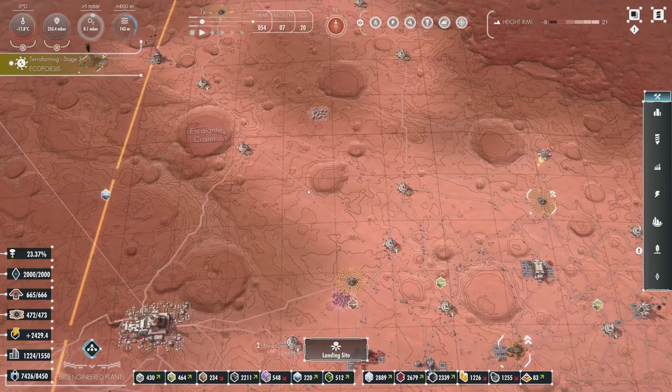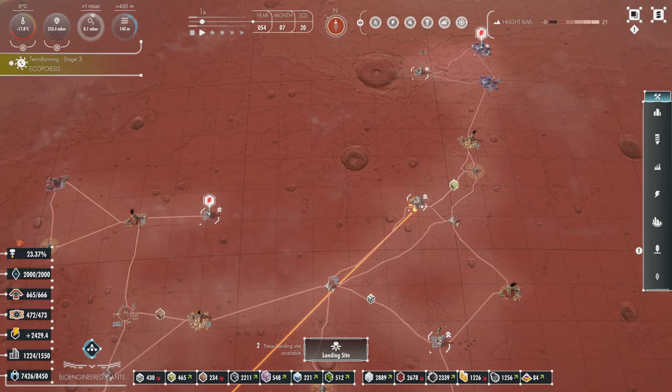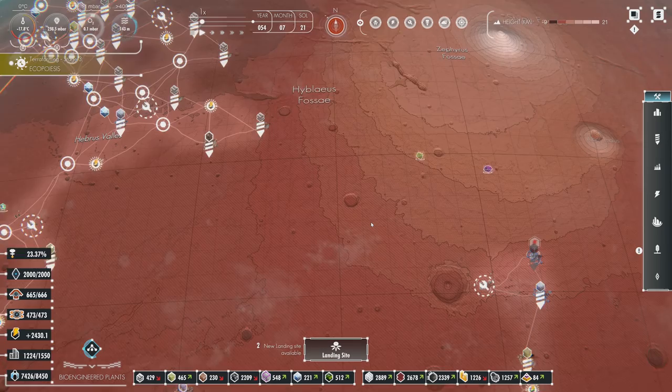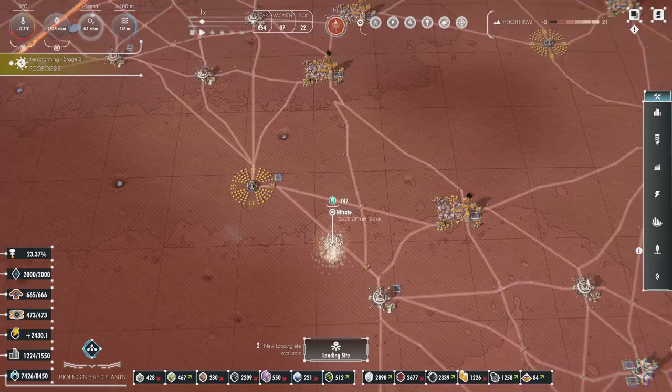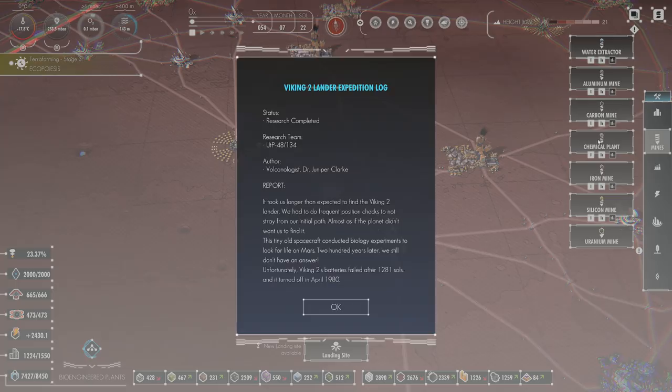So there's that. We also have access to nitrates now. It's over here somewhere — there's silicon — over in this area, right here. We've got nitrates. We've unlocked that research now too.